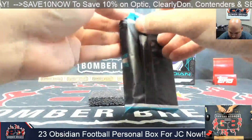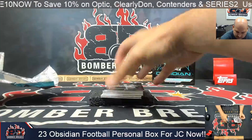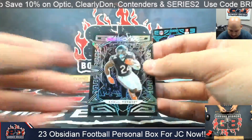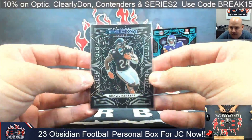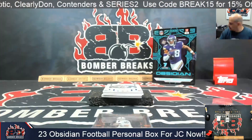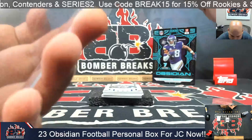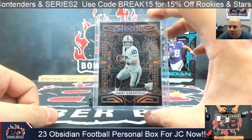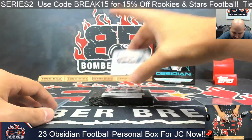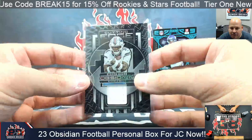We're going to start with a Khalil Herbert base card — the Bears. We've got an orange Jimmy Garoppolo here as a Las Vegas Raider, I like it. We've got number 23 out of 199, Stefan Diggs cutting edge memorabilia — the Bills, formerly of the Buffalo Bills — numbered to 199.